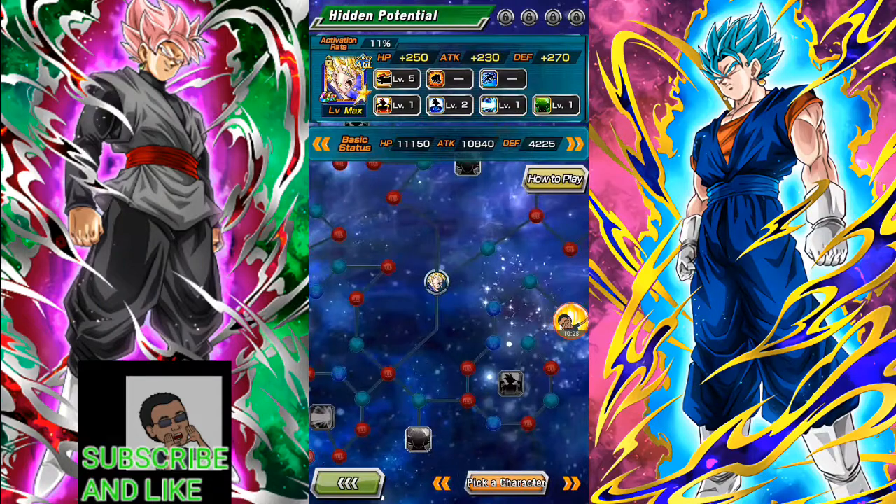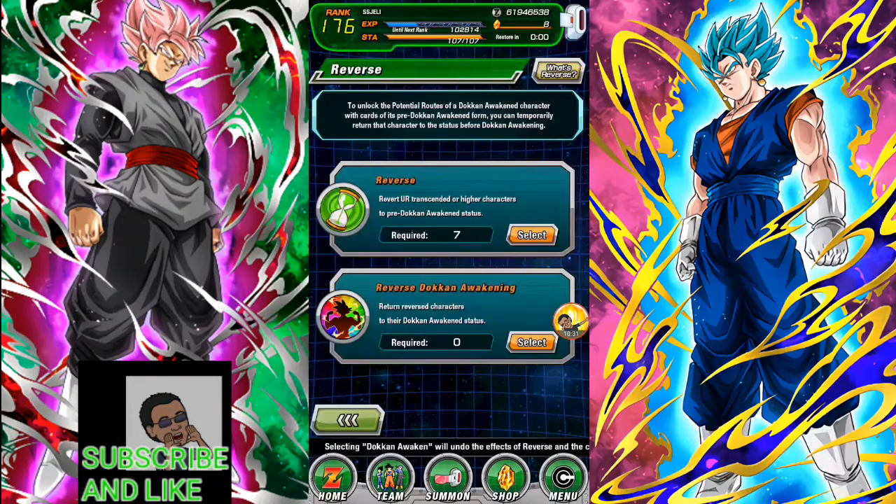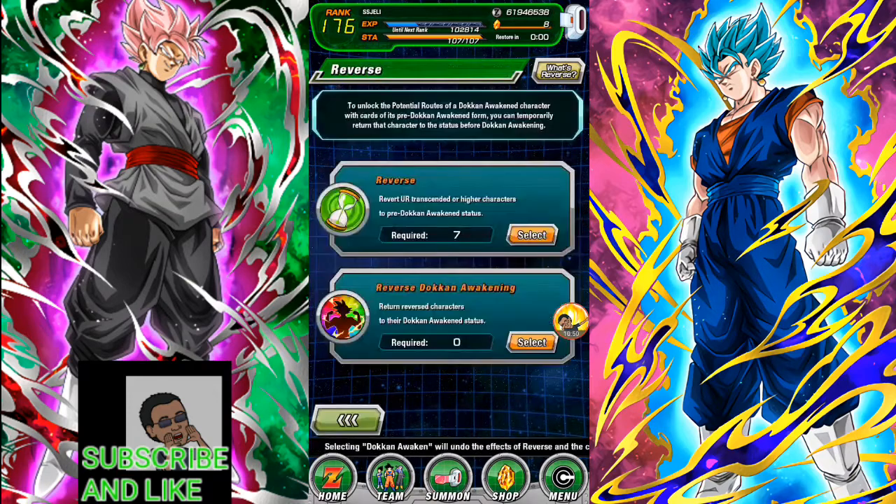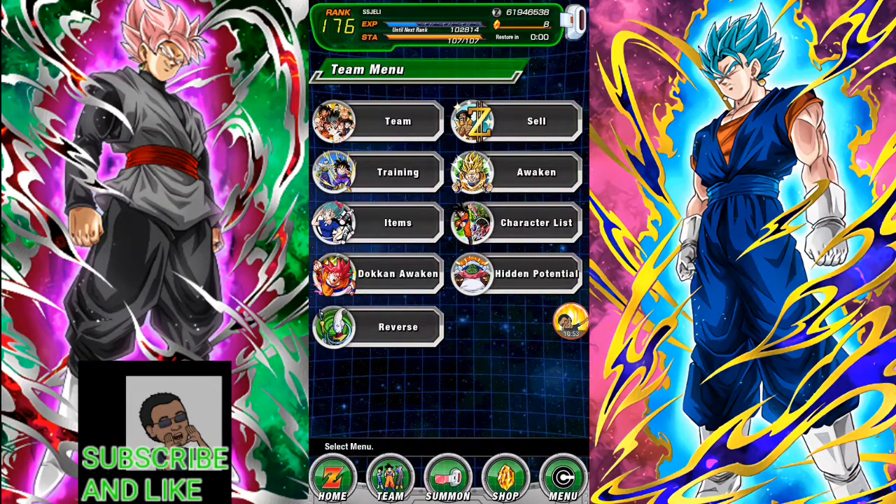And your unit won't be stuck like that — right here you can reverse the dokkan awakening. So let's say Vegeto is in his transcended UR form; I can press there and boom, he's back to his normal transcended form without needing any medals or zeni or anything. So yeah, that's basically the whole new dupe system that came out for global — in Japan it was harder to understand but now it all makes sense. Hope this helps you guys out, hope you enjoyed the video — like, comment, subscribe, and have a wonderful day. Peace!